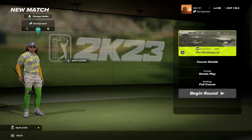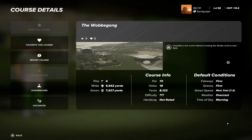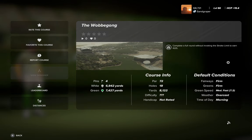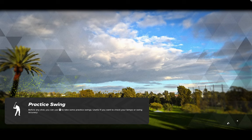G'day golfers, Sandgraper here. Today's playthrough is the Wobbygong by Australian. Let's have a look at the course details. Two sets of tees, four pins, par 72. Everything's firm, running at 72, and it is an overcast morning. So we are going to be taking the green tees, pin set four, and get out there and have a look.